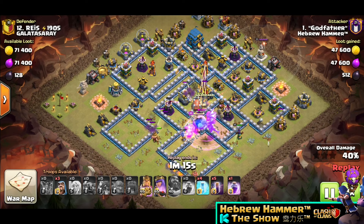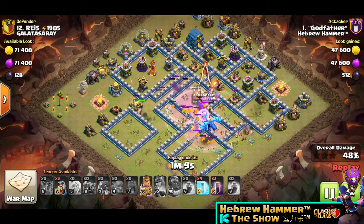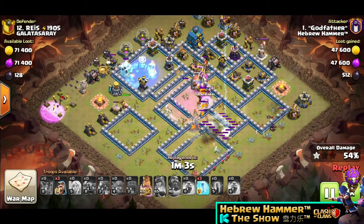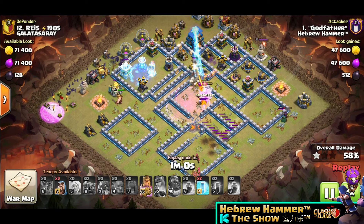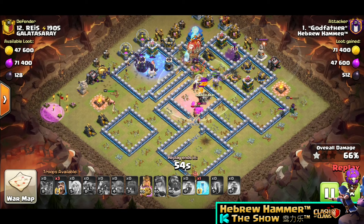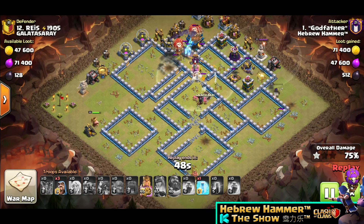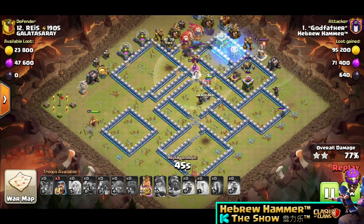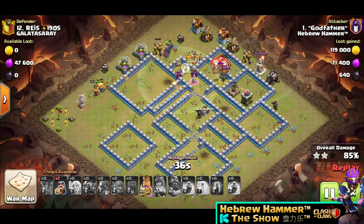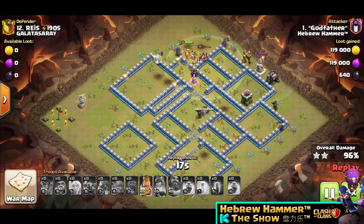Yeah, so the Queen made a right turn. Another Lava in the CC, and again the bat spell. Just look how strong the bat spell is with the pre-spent. Ok, now we got the 3 Wizards out — we can finish the clean up. Very good.